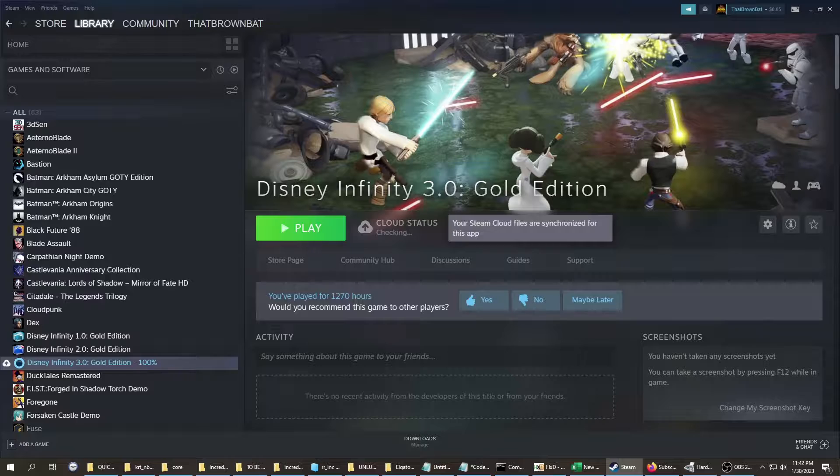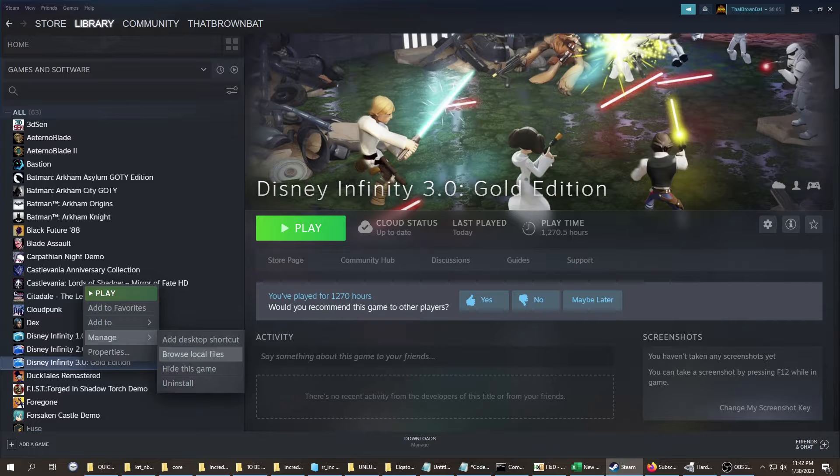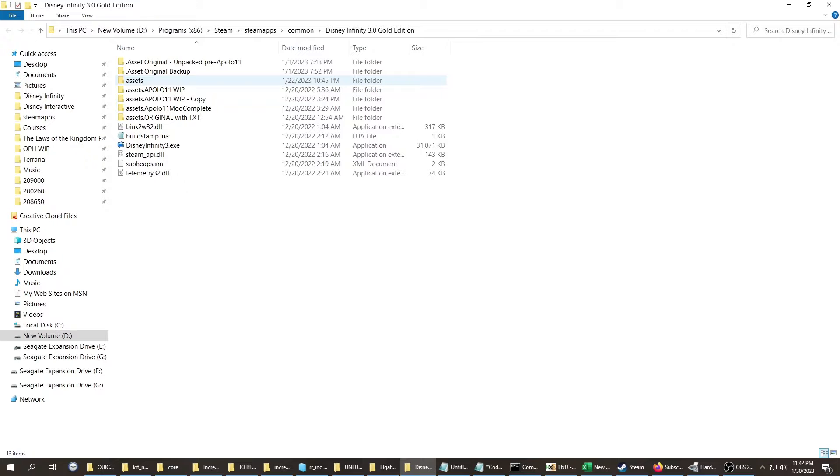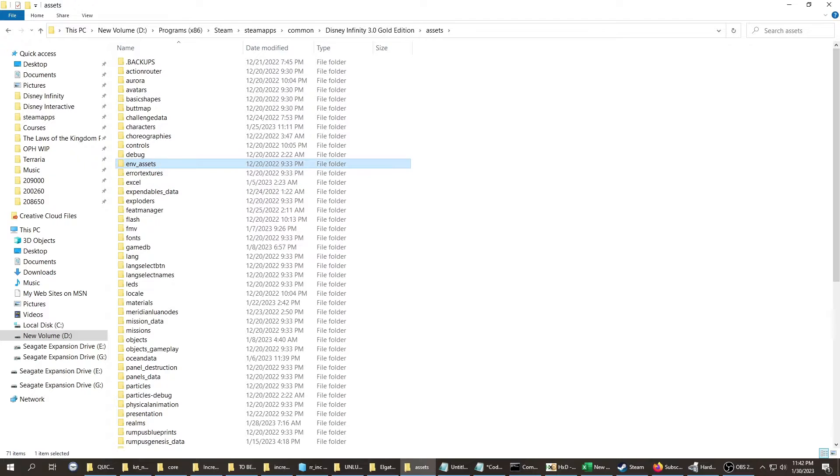From your Steam page, open the Steam window on your Disney Infinity 3.0 Gold Edition. Right-click, manage, then browse local files. Go to Assets, then go to GameDB. This is assuming you're already into modding — if not, this is just for your information to know that this is possible.